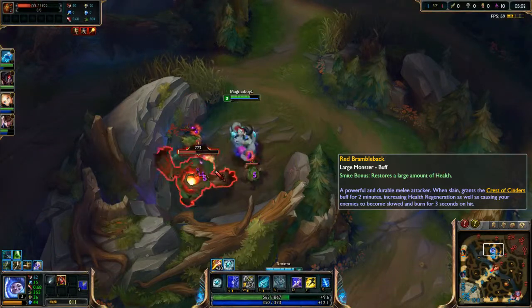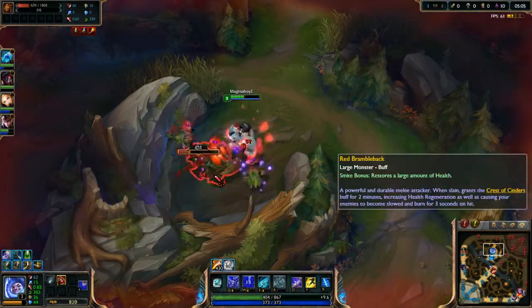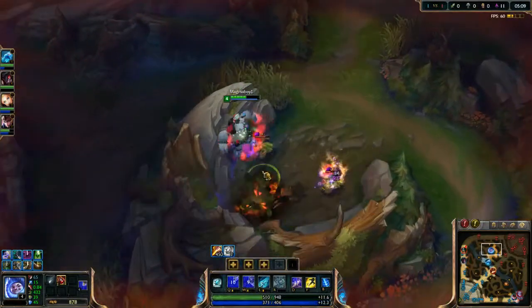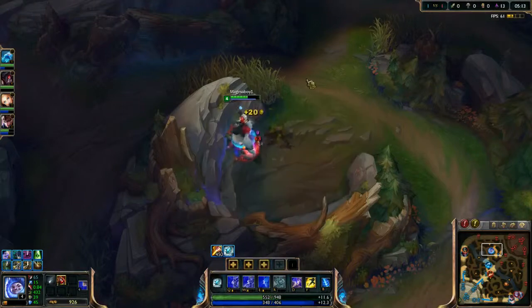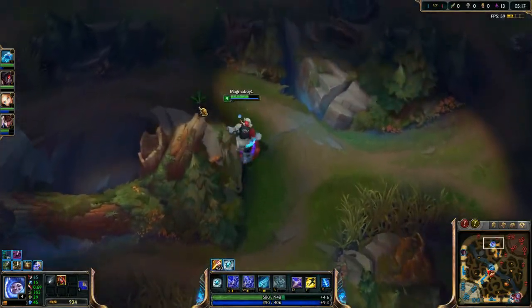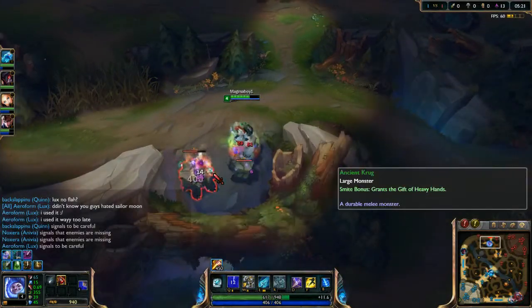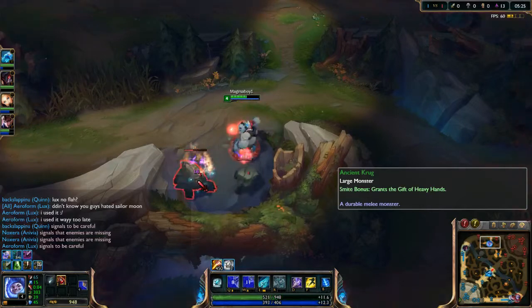Nunu is actually known as a control jungler if you don't know, which means he's more about controlling and shutting down the enemy jungler. Nunu is definitely going to be a bit of a problem later, so hopefully I can take him out a bit early. I'm going to power up my E because that will help me with ganks. Hopefully I have enough smite up in time because I want to take this with my smite for the heavy hands bonus.